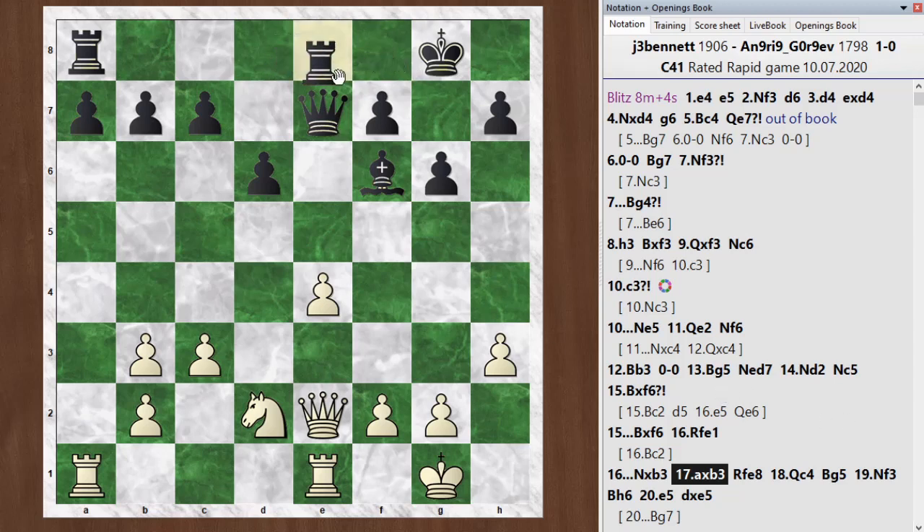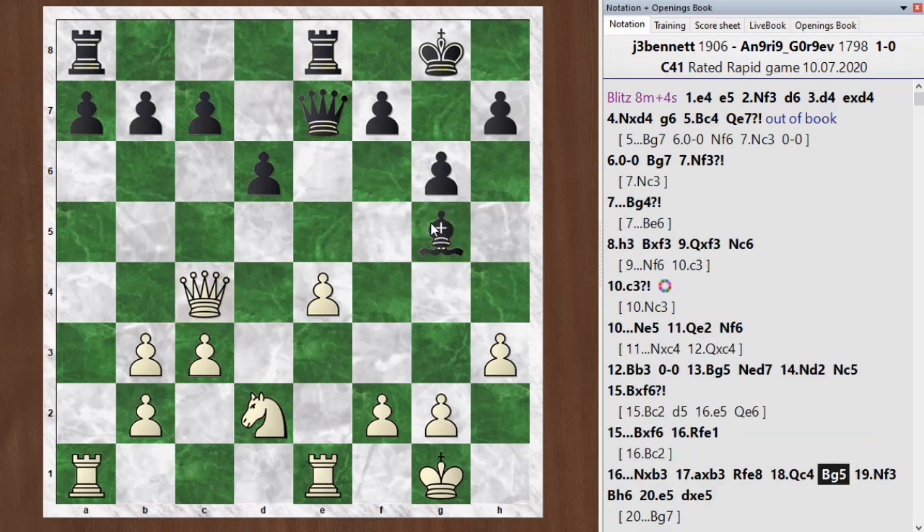He goes rook fe1 here. I go queen to c4. He goes bishop to g5, and I move my knight to f3. I really want to keep the imbalance of knight versus bishop here, because that will give me some more chances in the game. If you go into a completely symmetric position, it might get a bit drawish. But I think this game is still pretty lively.